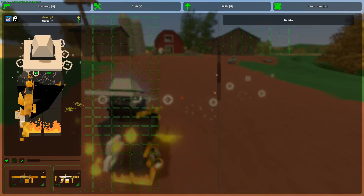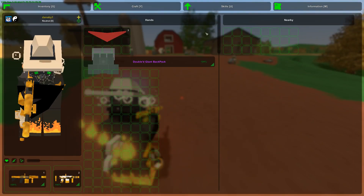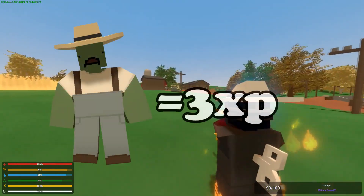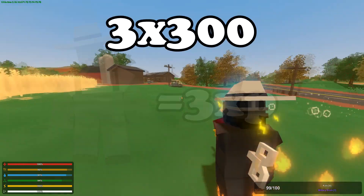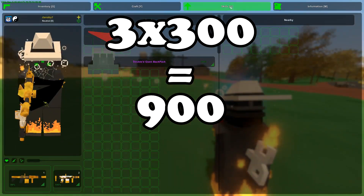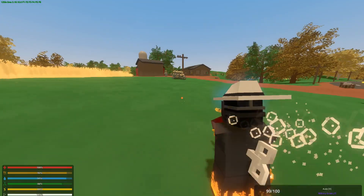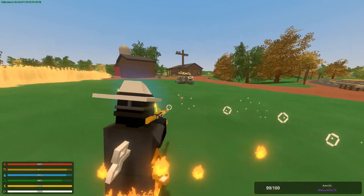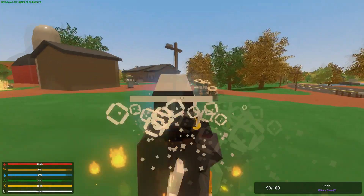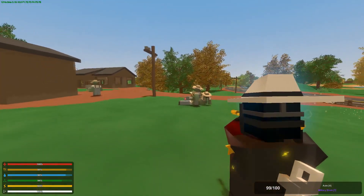I'm using this huge backpack mod so I can fit all the stuff. The way I'll do this: from one zombie you get only 3 XP, so 3 times 300 means I'll have to get 900 experience. Right now I have 0, and when I kill them all I'll have 900. I'm just gonna kill them, cut here, and cut back when I've killed them all.